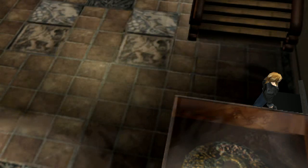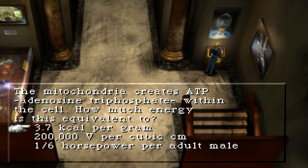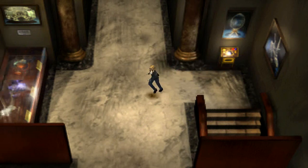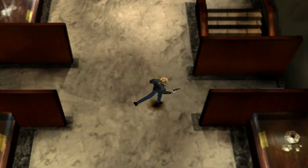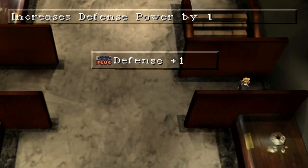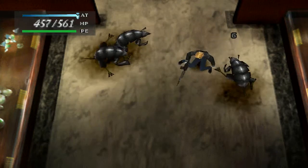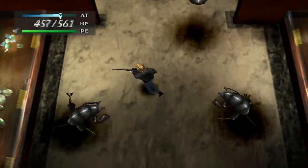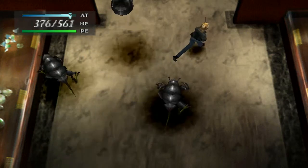This is a grenade launcher with ice shells. I don't think I went upstairs last video - no, I didn't. I can clearly see the boxes sticking out of the top of the little partition. Alright, three roly polies - they're not too bad.